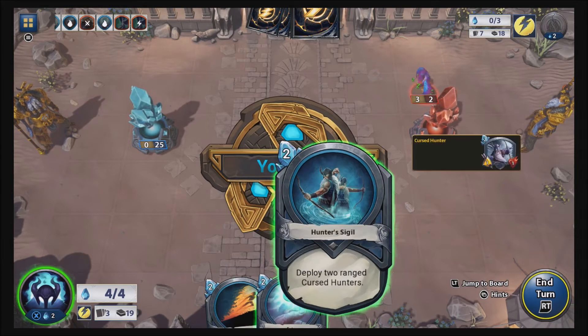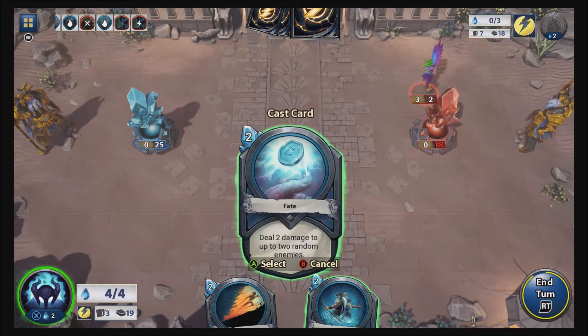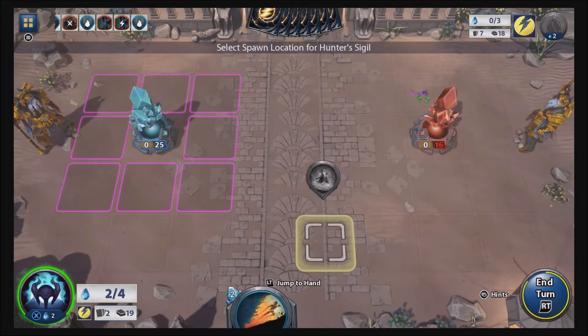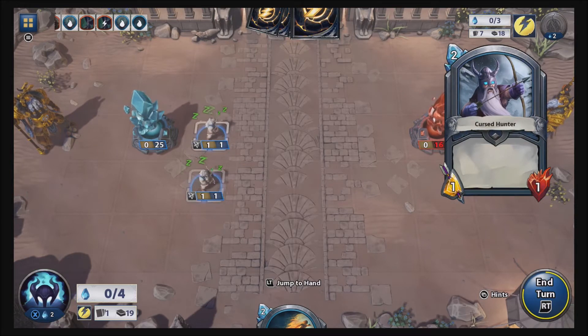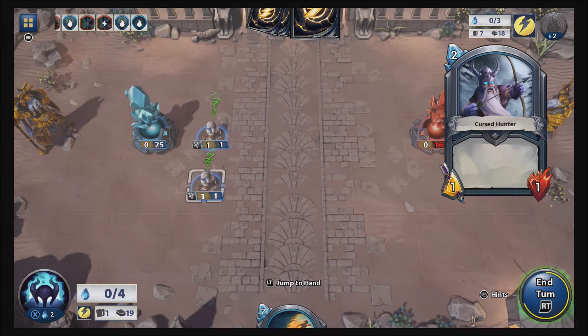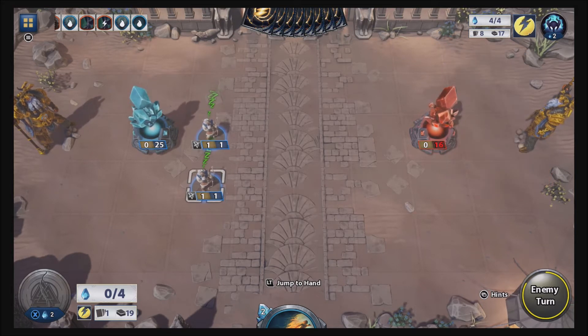Let's see. Deploy two rangers — I'm gonna keep doing this so I could get rid of his guy too. And then let's deploy two hunters — or rangers, I don't know — and our turn. I think that's like my third match now. I think I won once and lost twice, so hopefully we win this game.